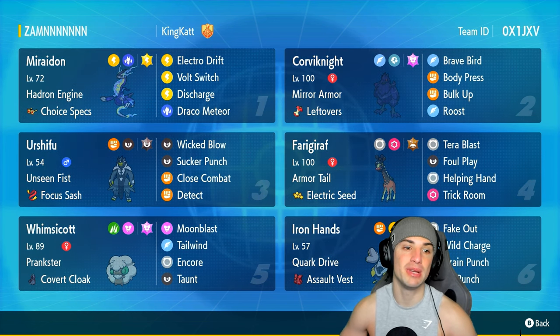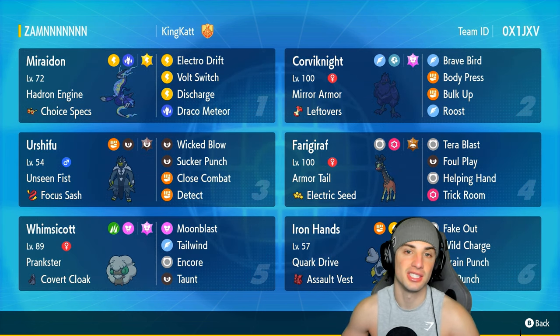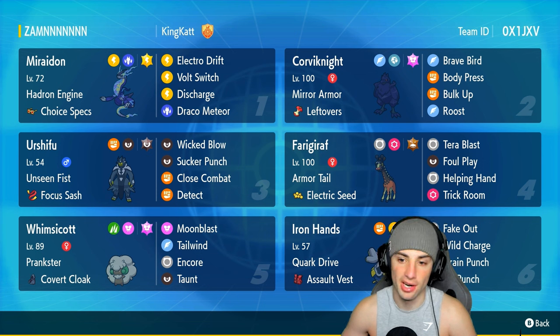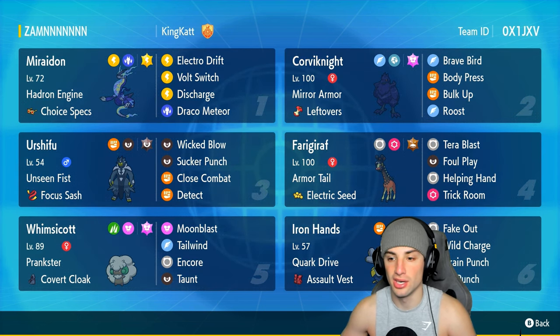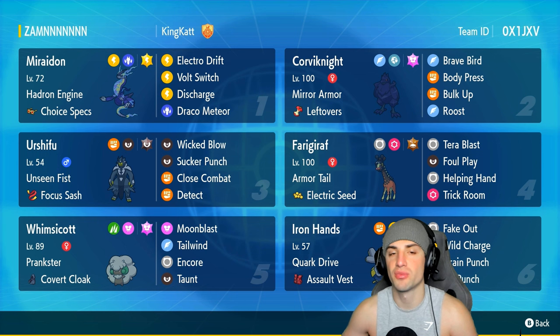The restricted Pokemon we're using today is going to be Miraidon. Miraidon hits like an absolute truck, especially with Choice Specs as its item. It's got Hadron Engine to set that terrain, and it also has Electro Drift, Volt Switch, Discharge, and Draco Meteor for its moveset. Our final four Pokemon feature Dark Urshifu, Whimsicott, Frigoraf as support Pokemon - one can set up Tailwind and Encore, the other sets up Trick Room with Helping Hand - and Iron Hands, the perfect partner for Miraidon due to the Cord Drive ability.